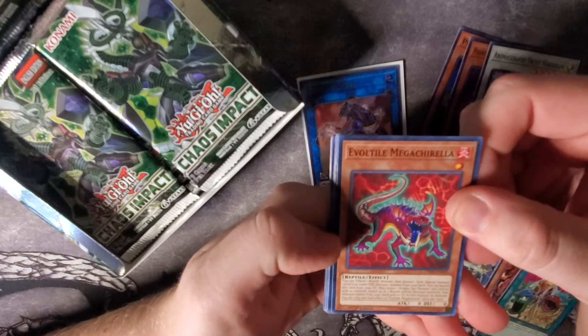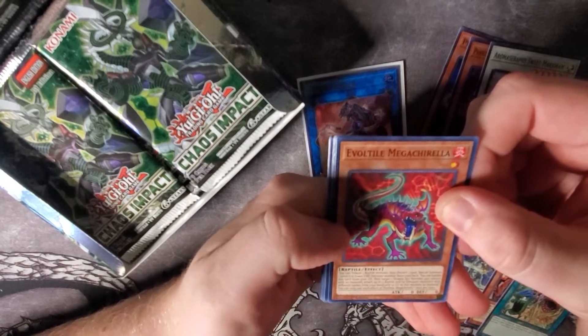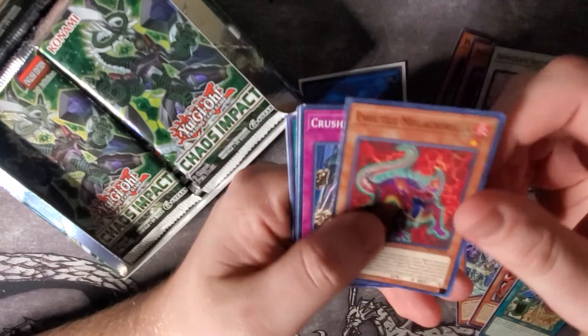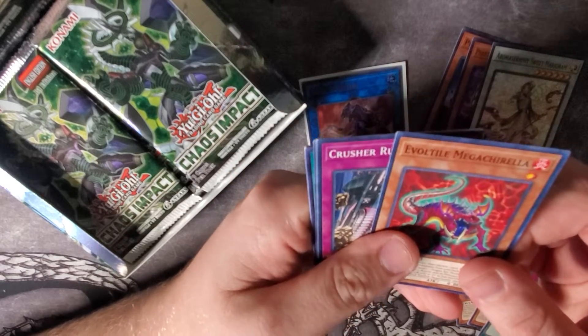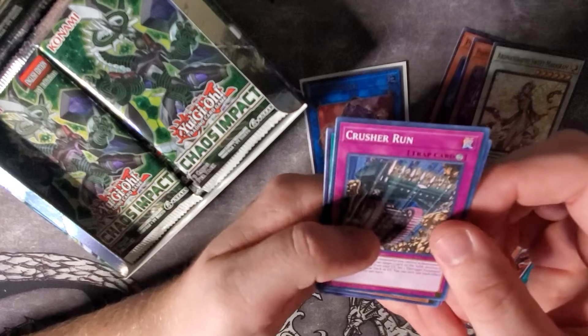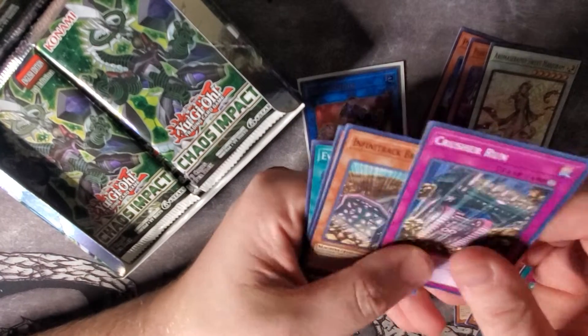Oh wow, an Evil Eye card — haven't seen Evil Eyes in a really long time. I think it was Photon Shockwave when they first were released. We also have Evil Eye Mega Chirella, Crusher Run, and Infinitrack support — specifically Infinitrack Brutal Dozer. I think they're really cool looking cards.